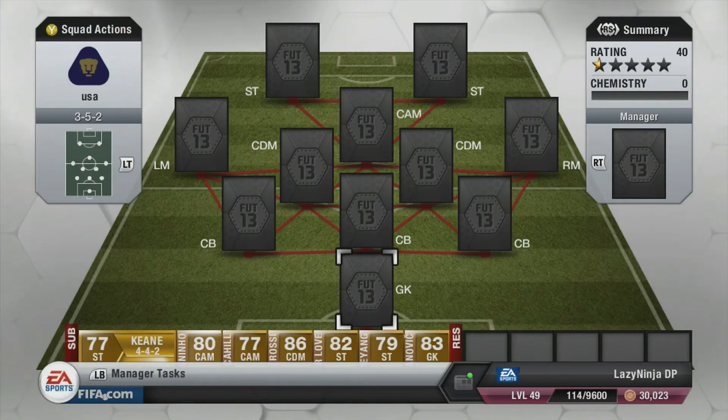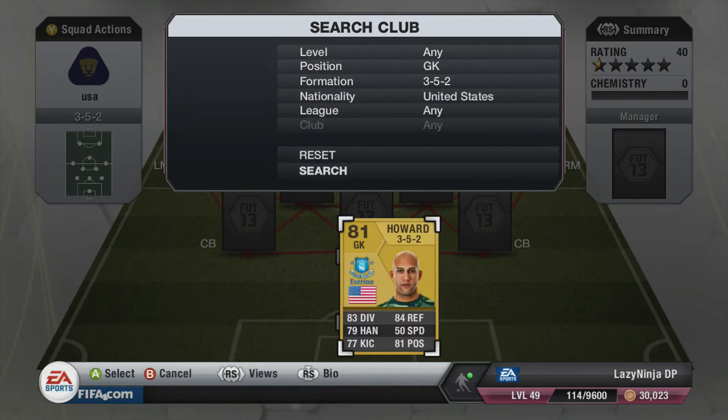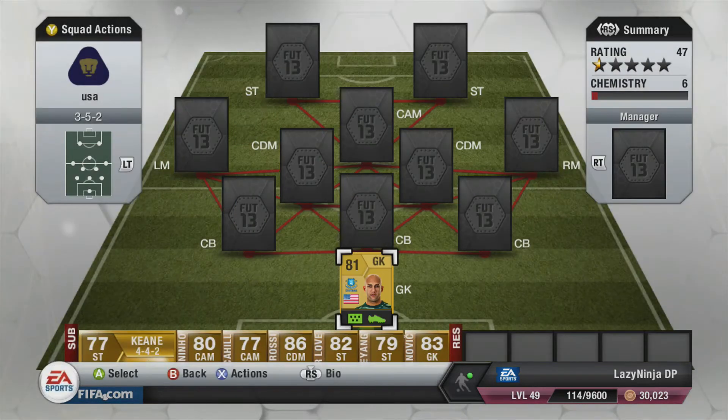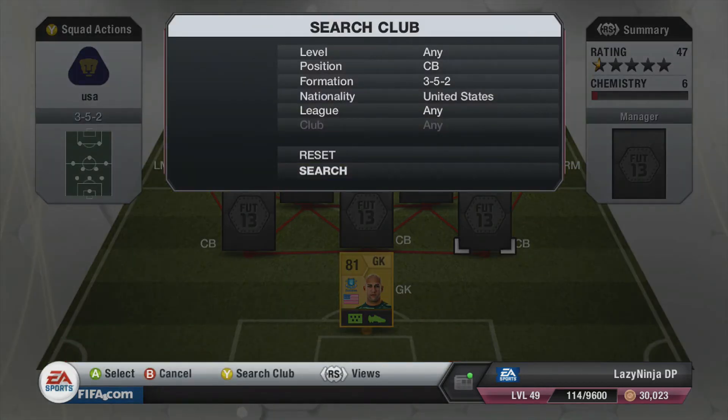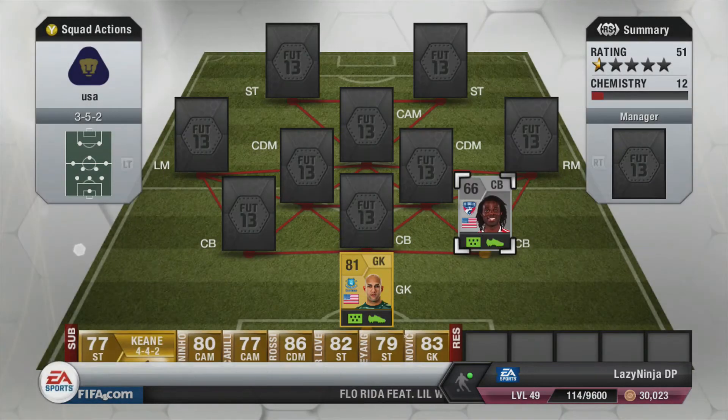Now we move on to the National Squad Builder for the US in the 3-5-2 formation. I like using this mainly because of the midfield — there's a lot of them. We start off in goal with Tim Howard. He was a really good goalkeeper — he shone for me. He played phenomenally.